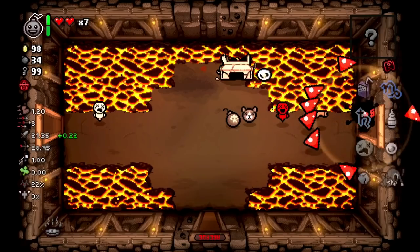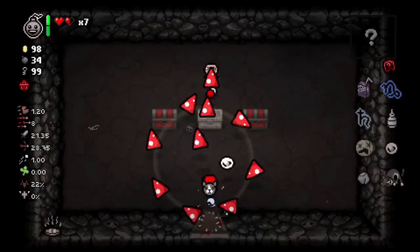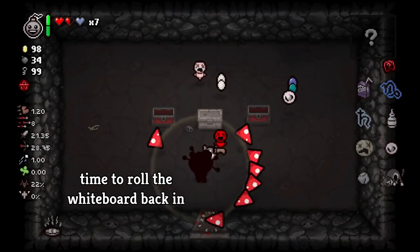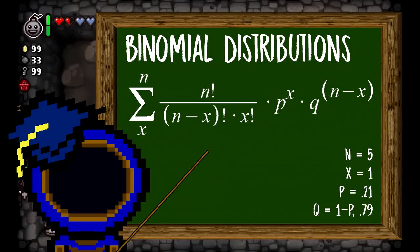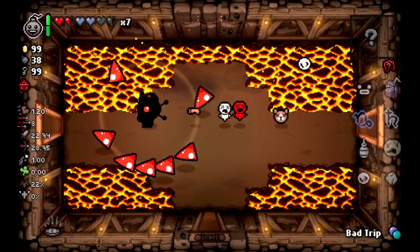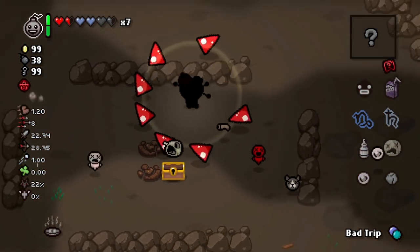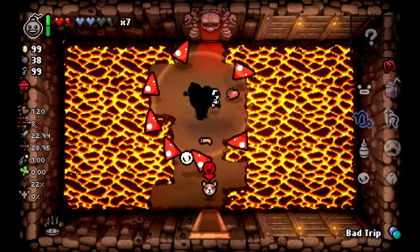But why skip the first item room that doesn't need a key, instead of skipping the second item room that uses a key? Let's run the numbers. If we skip the second floor item room instead, we'll only have 5 possible floors for the planetarium to spawn. Using binomial distributions, this comes out to a 69% chance — dropping around 7% compared to skipping the first item room. If you prefer to keep the extra key, you may choose to skip the second floor, but I like maximizing the chance as much as possible.